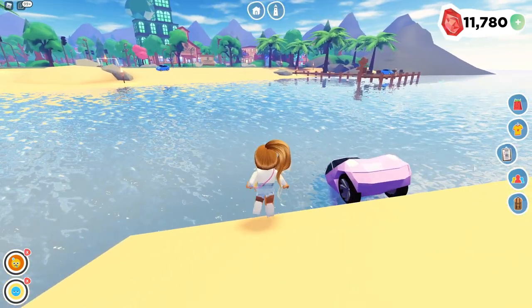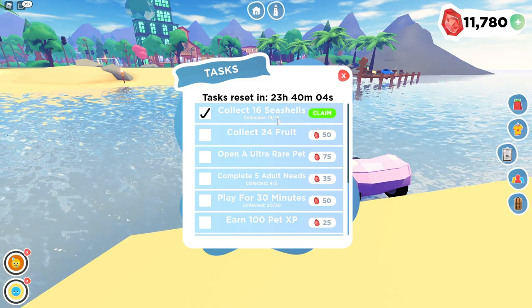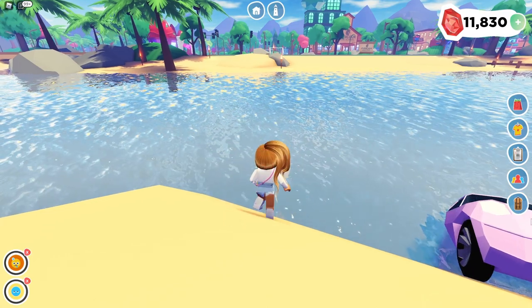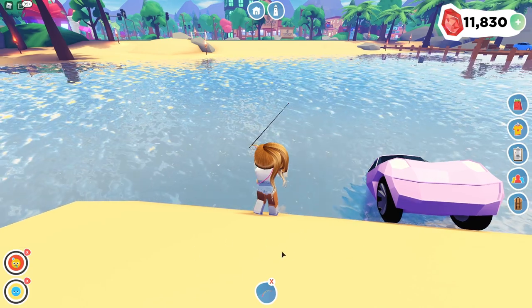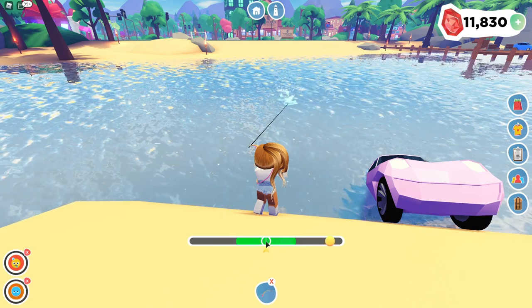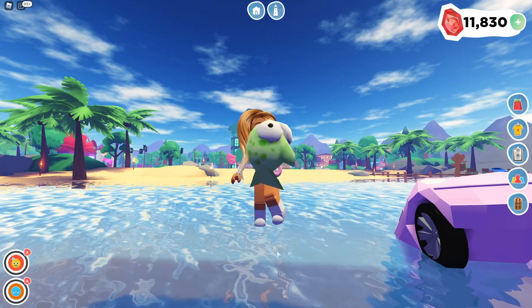Once we've found our seashells, you can also complete the task to collect 16 seashells. We went all the way around the map. To fish, all you have to do is tap the water and wait for that little green bar to show up. You want to hit the circle within the little circle section, and you'll get different types of fish. Right here we have the uncommon veggie fish.